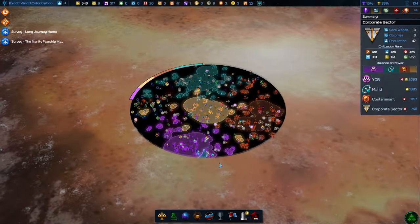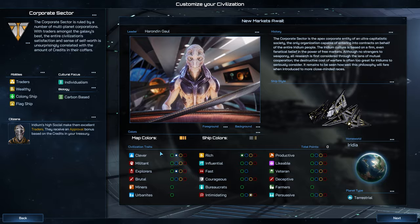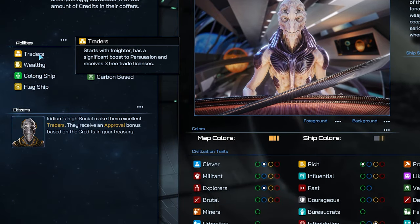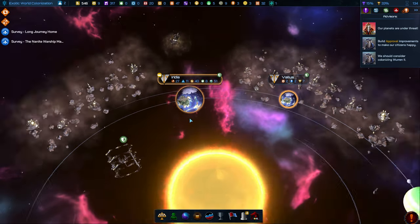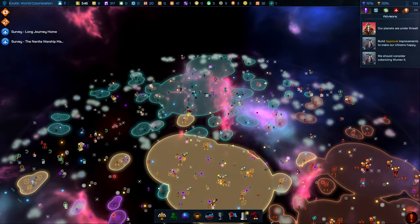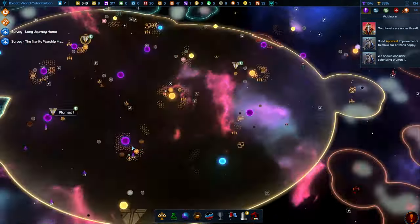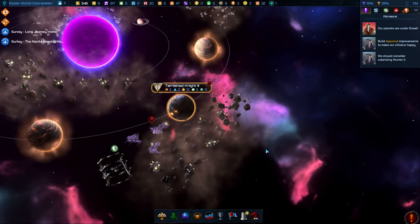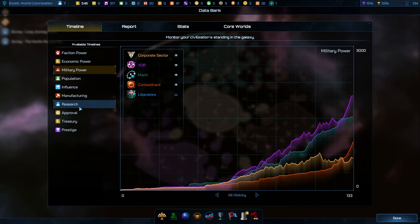The Corporate Sector focuses on the accumulation of credits and generally enjoys a strong economy. Wealthy gives starting credits and access to Universal Translator; Traders provides a freighter to fund their early development efforts, while Explorers enables them to find the best colonies and resources earlier. However, this mid-sector position does not suit them — sandwiched between three strong civilizations, with the belligerent Yaw and relentless Cosmic Contaminant having already destroyed most of the Corporate Sector's fleets and threatening their core worlds. This is a crisis moment for the Corporate Sector, and things don't look good for them.